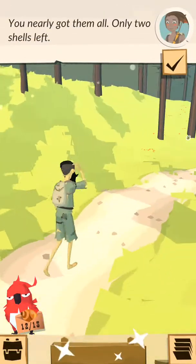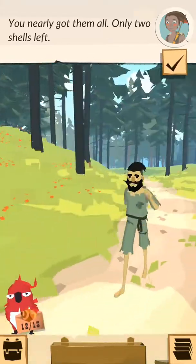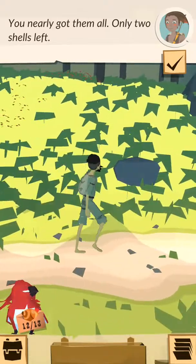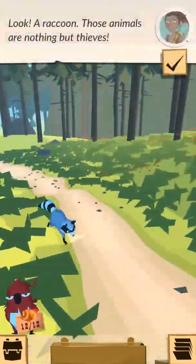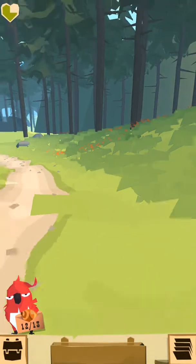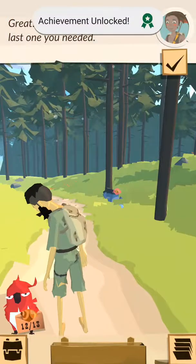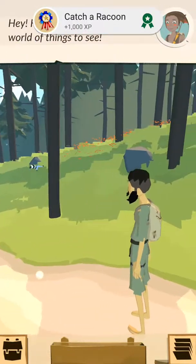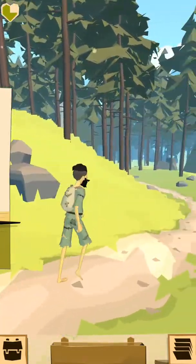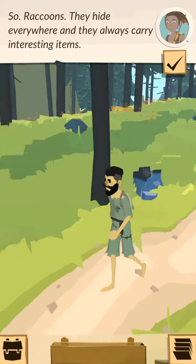Seashell! Look at his face — he's all happy. I'm dressing up poor, man. I'm in poverty but I got a new world. I got my pants on. Look, a raccoon! Those animals are nothing but thieves. He must be hiding nearby — find him and pull his tail. He released a shell — it's the last one you need. Keep moving, there's still a world of things to see. I'm pretty sure all those items are grabbed by psycho power. Raccoons hide everywhere and they always carry interesting items.